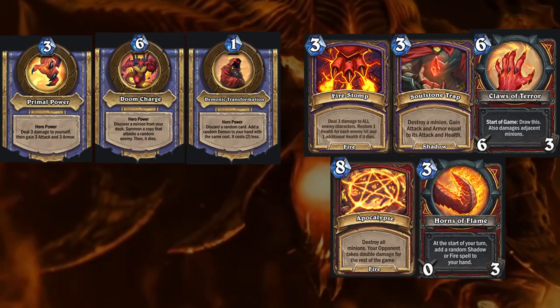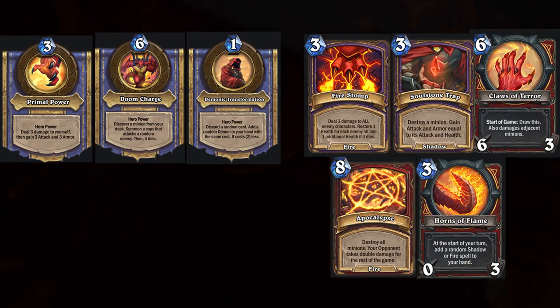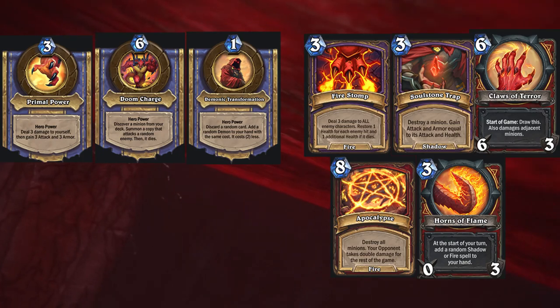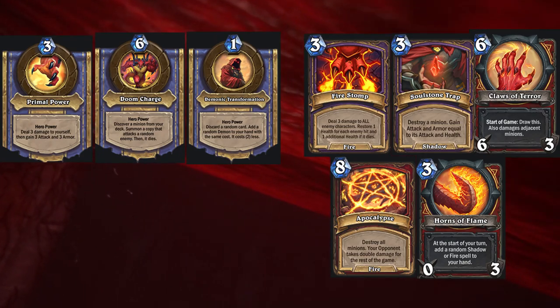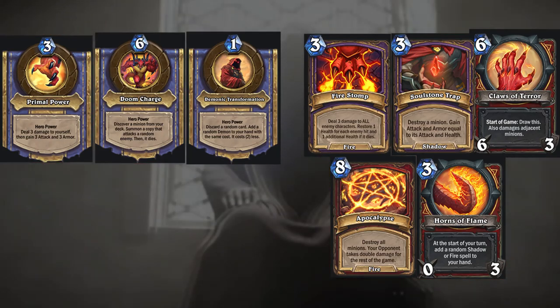The remaining three are a bit more specific. Soulstone Trap requires you to play weapons. Horns of Flame need you to play fire or shadow spells. And the probably most difficult to complete one is Demonic Transformation — it requires you to summon 25 minions with 8 or more attack.